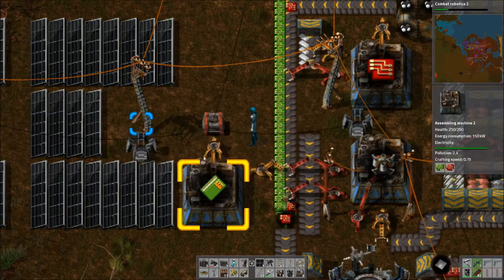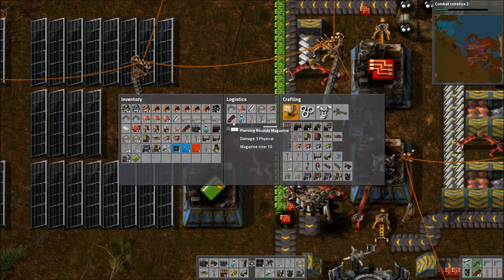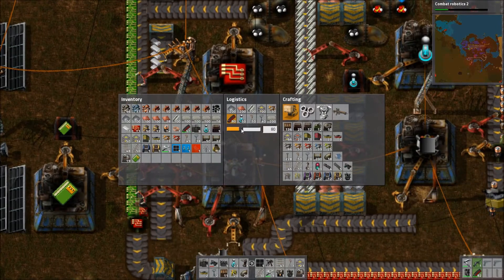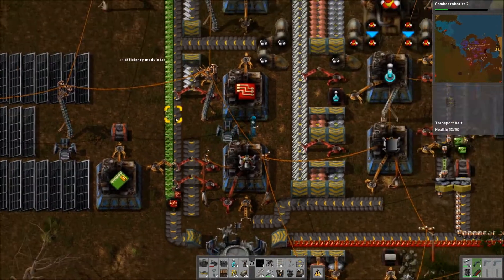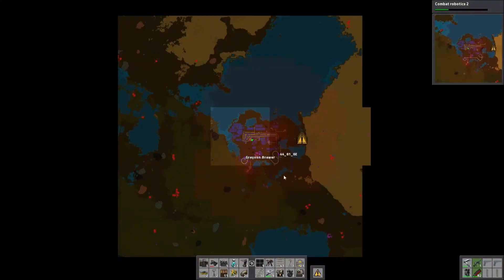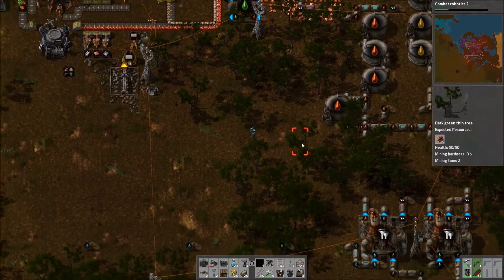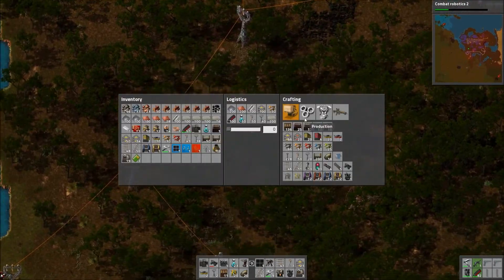Right here. Obviously limited, but we could use more logistic slots eventually. I want to have no less than a hundred piercing round ammunition. Pollution is starting to be generated down here — yeah, that's gonna be a problem. Matter of fact, we could probably just go down there and put some of these efficiency modules in the miners — makes it a little easier.